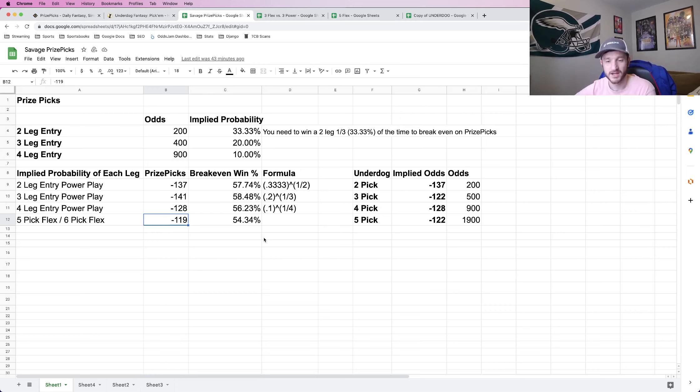To recap: Underdog insurance is better than PrizePicks flex on three and four legs, and PrizePicks flex is slightly better with five legs. Hopefully this video made sense. If you have any questions, please comment and reach out. Thanks everybody for watching and have a good one.